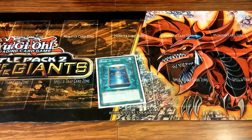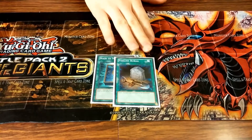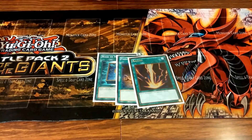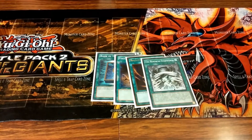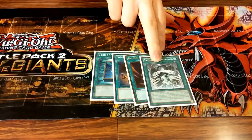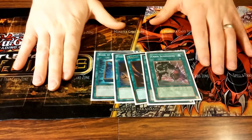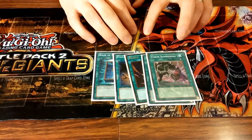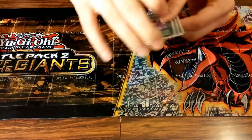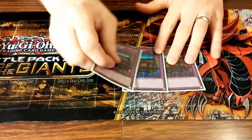For one-offs: one Book of Moon, one Foolish Burial to pitch either Graff or Gachi Gachi to get things going, one Raigeki Break, and one Monarch Stormforth for getting rid of problem monsters that are level 5 or 6. I also put back in Chain Summoning from an earlier build — this was in Dave's UA build — and you can resolve it so easily with UAs and go super plus. It's a blowout, it really is.